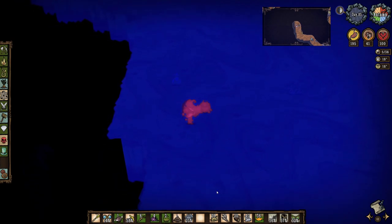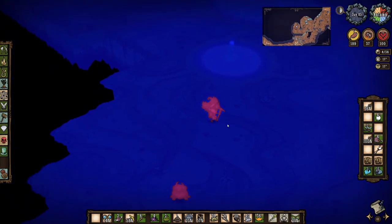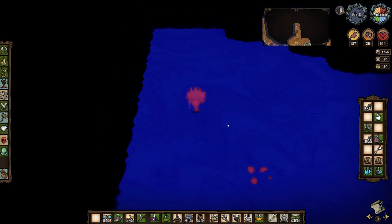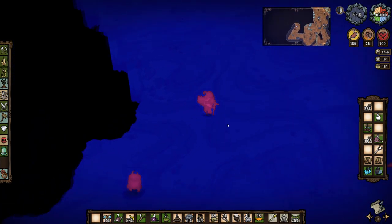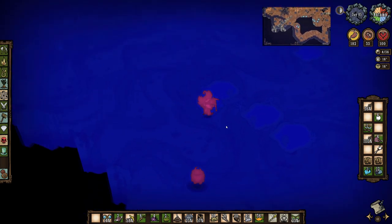Though annoying, these guys can be a pretty good source of food down here. Up ahead I exit the village and am back into the starter wilds biome which I finish mapping out. My enfroggles are starting to get a little on the low side so I likely won't do too much more exploring this trip.